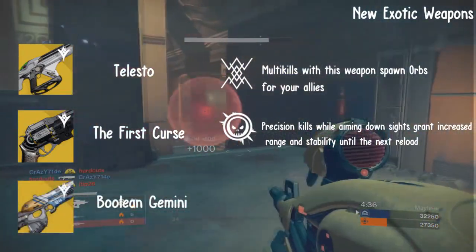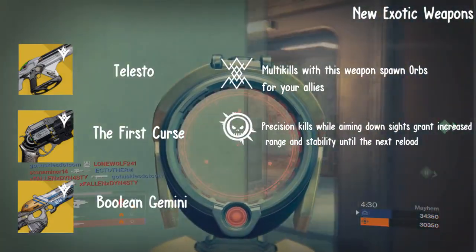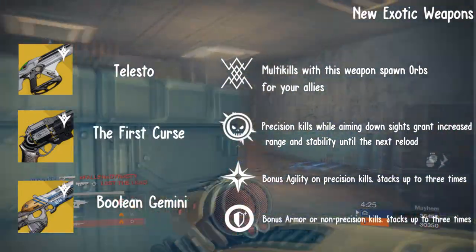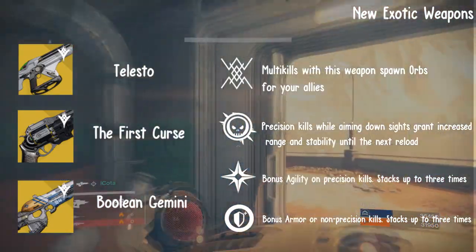Next, we have the Boolean Gemini, also known as the Vesta Dynasty 343. It's an exotic scout rifle that has the perks One Way or Another. One way: bonus agility on precision kills, stacks up to three times. Or another: bonus armor on non-precision kills, stacks up to three times. You get the pun there? One Way or Another?